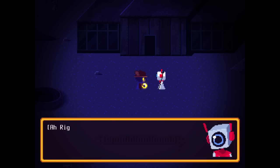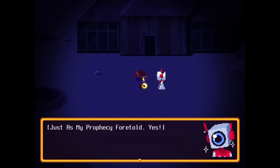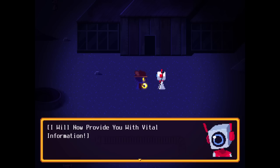Sorry, I'm a little lost. Allow me to explain some things. May I first ask you how you arrived here? I'm not sure, I woke up in this weird house, it was really dark. So you woke up in an unfamiliar dark location - this happens to everyone I meet. Just as my prophecy foretold, you are the savior we have been waiting for! You will be the one to save our world from eternal darkness.